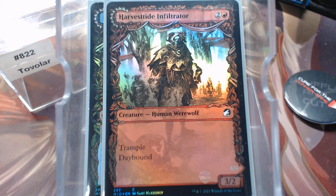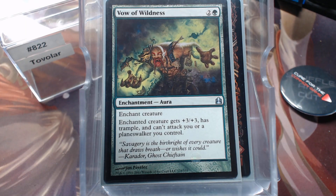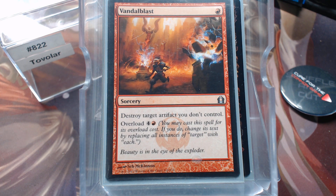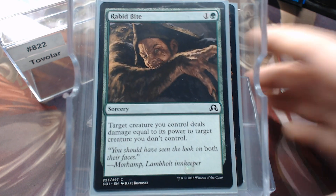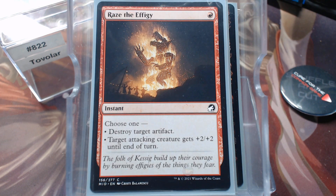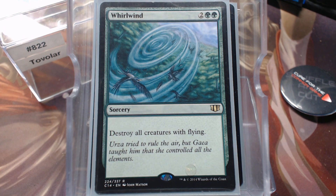Harvest Eye Infiltrator. And we have a little bit of removal: Valid Wilderness, Vandal Blast — because that's just a good card all the way around — Rabid Bite, felt like something that belonged in the deck, Raise the Effigy, and Whirlwind, because typically speaking werewolves do not fly.